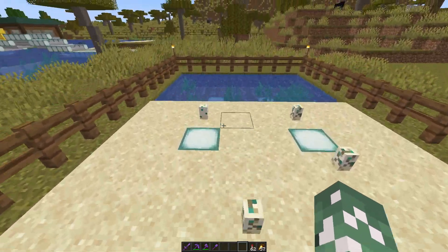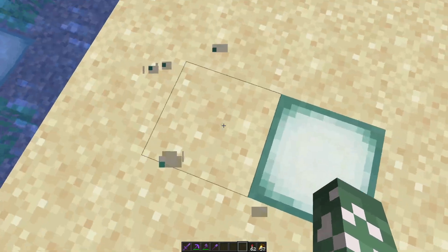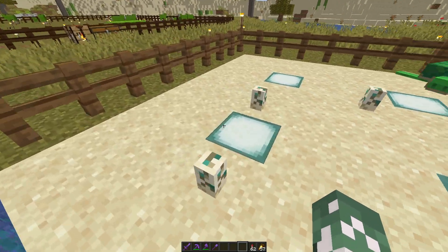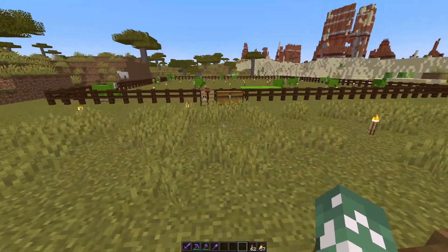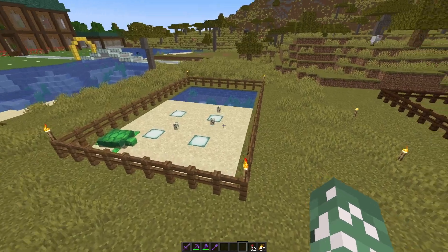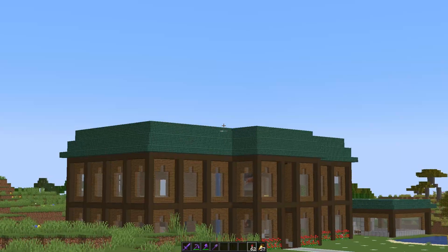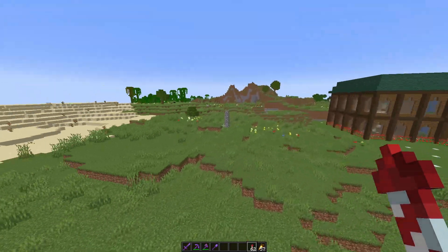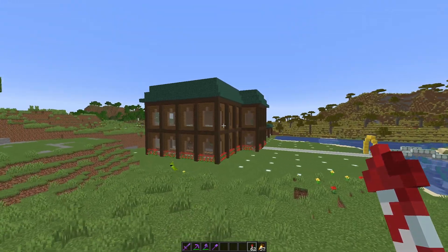Here's a turtle pen. I'm going to build a wither skeleton farm and it requires turtle eggs, so I brought some eggs over and placed them down.